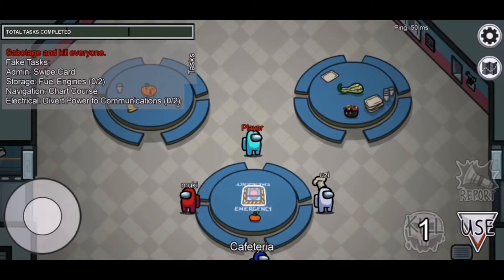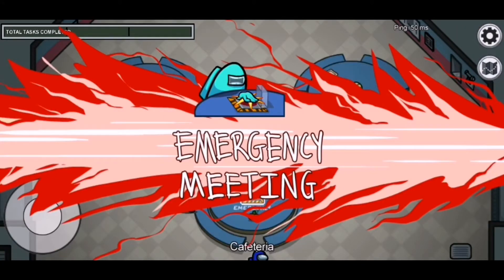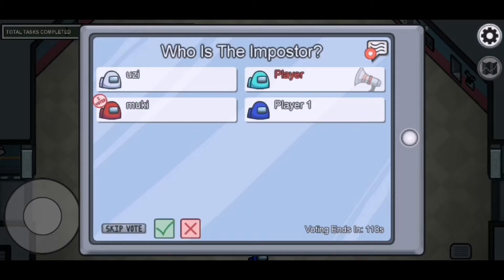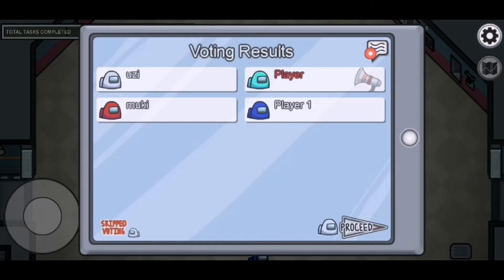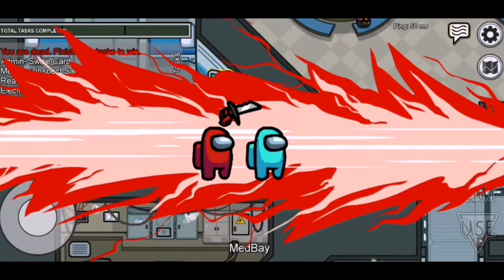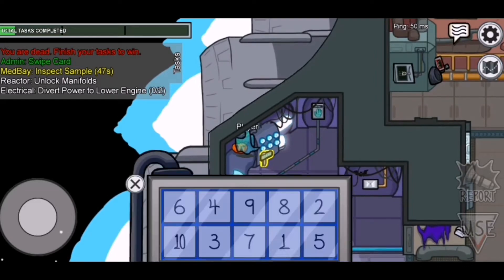You can also call an emergency meeting from a button in the middle of the map. After the discussion, you vote. You can elect to skip a vote — if skipping has the most votes or there is a tie, nobody will be ejected. To win the game, you must complete all tasks before the imposter kills the crew. Once you are killed, you can continue to complete tasks as a ghost to help your team, but you cannot communicate.